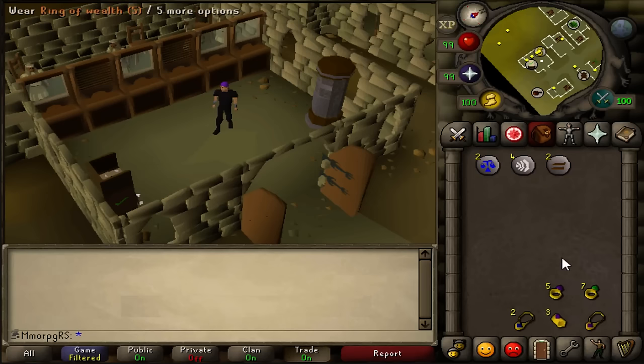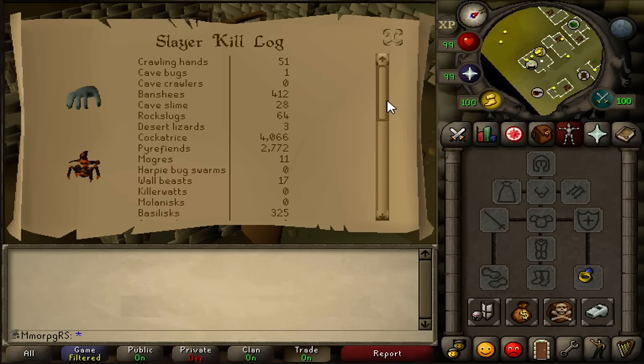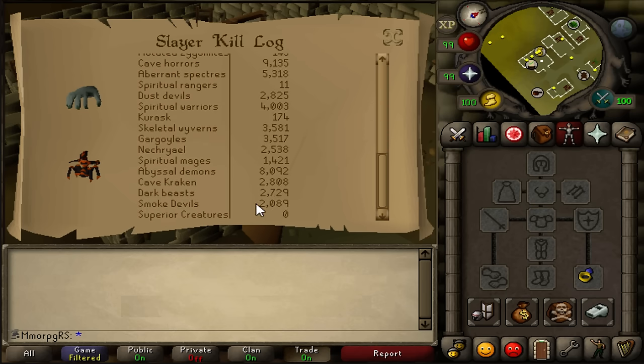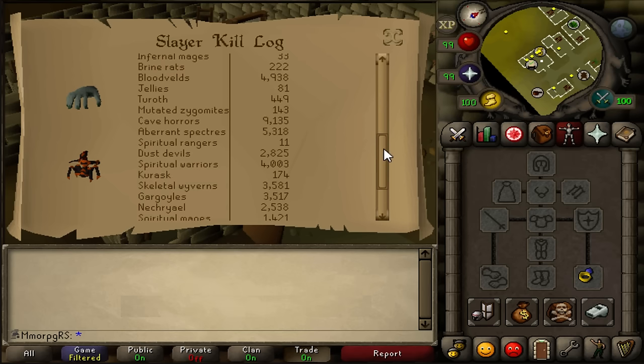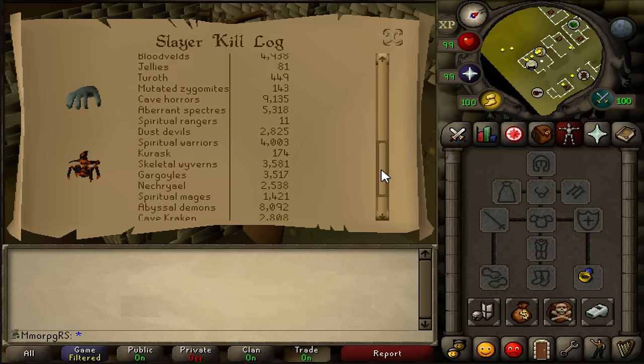On to next, we're going to check our slayer and boss logs to see how they've changed from last year. We have completed 99 slayer now. Here are the slayer kill logs — the high level monsters are the more interesting ones: 2k smoke devils, 2.7k dark beasts, a lot of cave krakens, 8,000 abyssal demons as one of our highest. Araknoth spectres at 5.3k adds towards the herblore supplies. Cave horrors done for seeds and clue scrolls. Blood vein is very nice for XP.